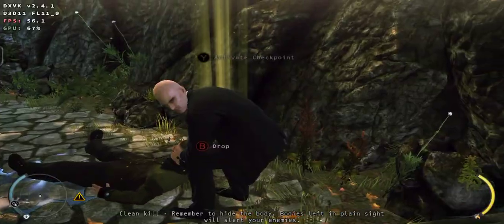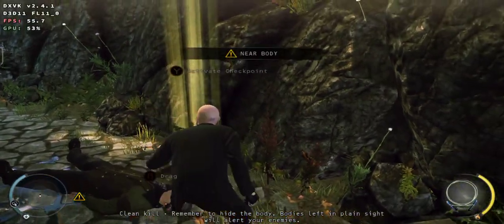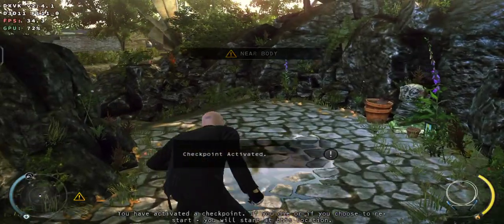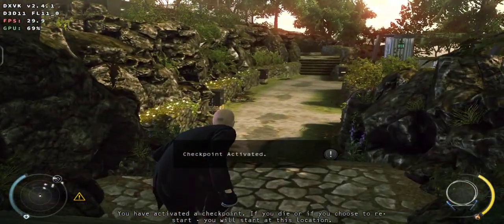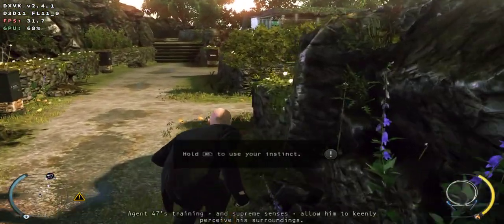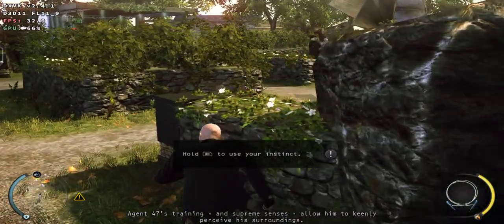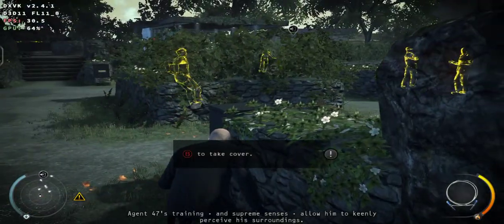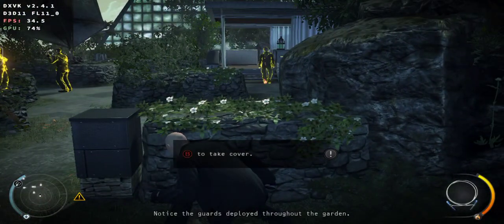Clean kill. Remember to hide the body — bodies left in plain sight will alert your enemies. You have activated a checkpoint. If you die or if you choose to restart, you will start at this location. Agent 47's training and supreme senses allow him to keenly perceive his surroundings. Notice the guards deployed throughout the garden.